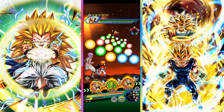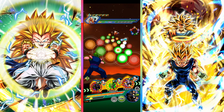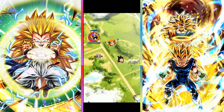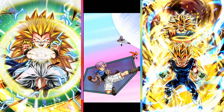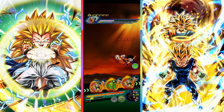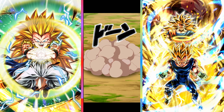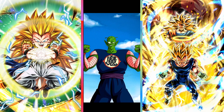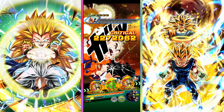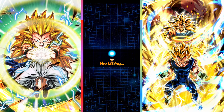Wait, does Demon King Piccolo always start out like that? I thought he had to transform. I thought he was a transformation unit. I guess not — I guess he just starts out like that, which is weird. I thought he started off as the elder Demon King Piccolo and then you could transform with him. I didn't think he'd automatically go into his youth state, his transformation state. But whatever the case — still cool.